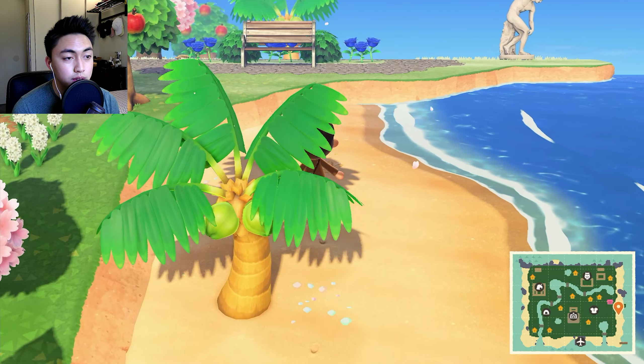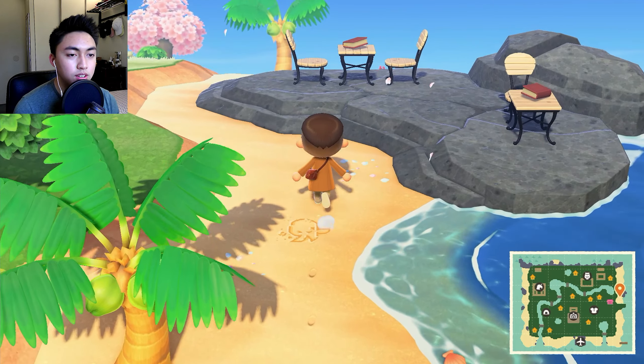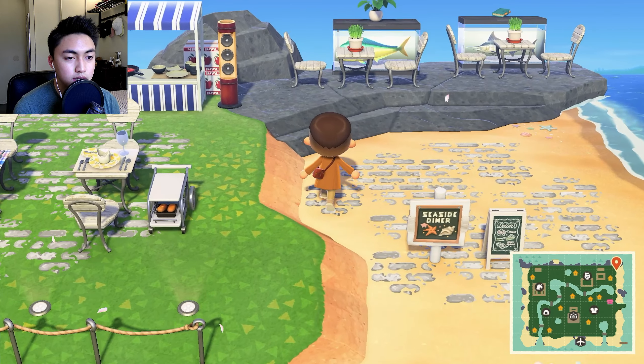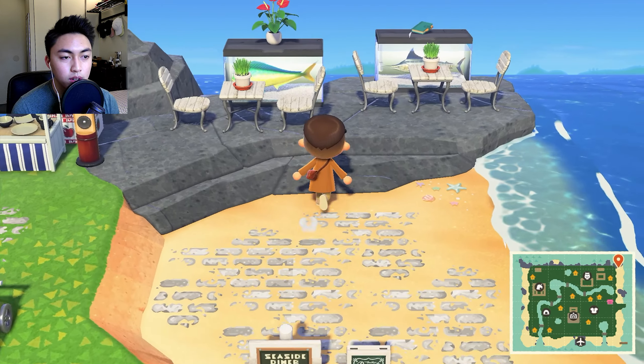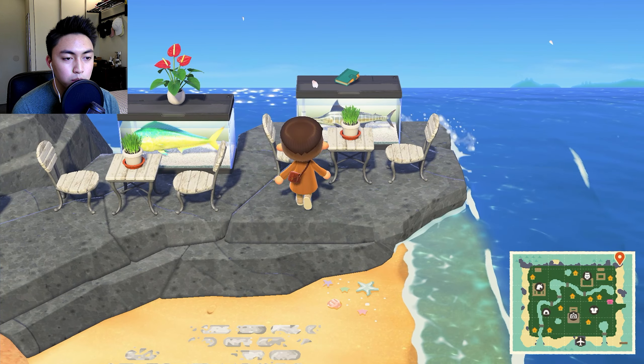I've been thinking about Animal Crossing for a long time and just how I can introduce it to my channel, but I don't really know what to do. Anyway, this is the northeast corner of the map — this is just a little seaside diner. We have a little mahi-mahi right there and like a blue marlin. That is the outdoor dining area.